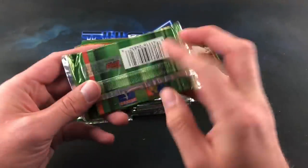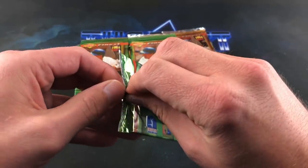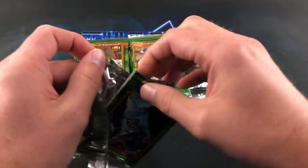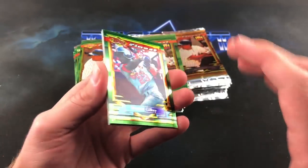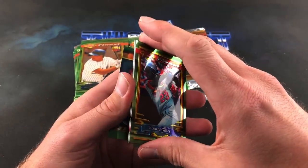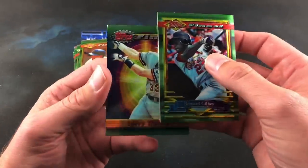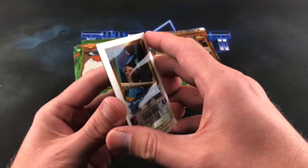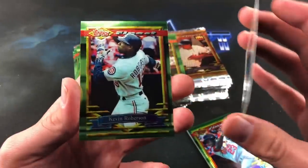We'll start off with Series One packs — seven cards per pack. We're chasing after refractors. There's really no notable rookie cards in here other than Chan Ho Park, who would be the big one. Always a good first sign with Bernard Gilkey and Larry Walker showing up. There are quite a few bad omens in here — these are bricked up pretty bad.